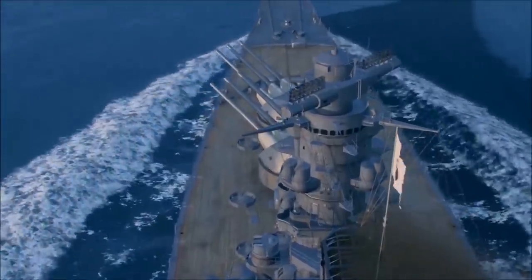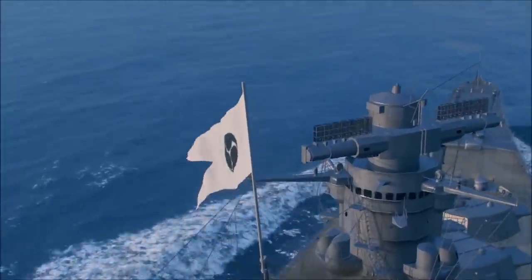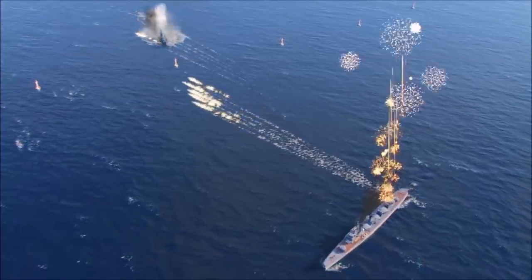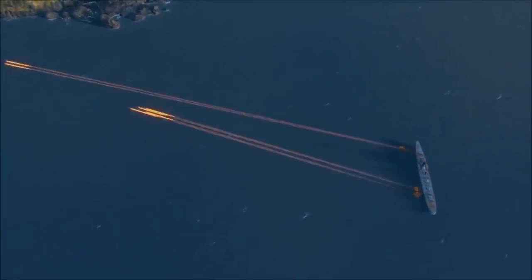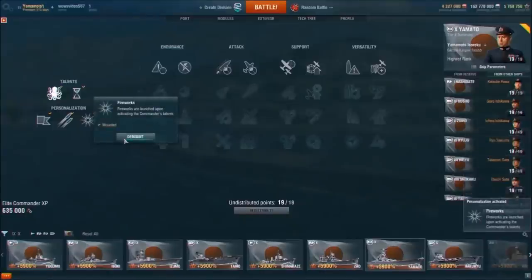Besides that, a ship with Yamamoto on board receives several visual features: a commander's banner, colored shell tracers for primary armament, and fireworks accompanying every talent activation. These effects won't affect your detectability in battle, and will be visible to all players who have your ship in their visibility area. These visual differences can be enabled or disabled in the commander's personal file.